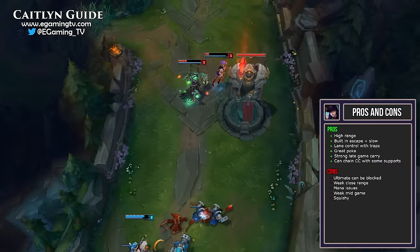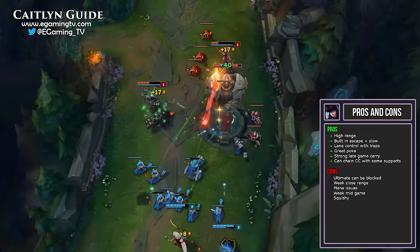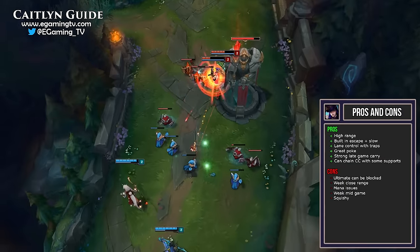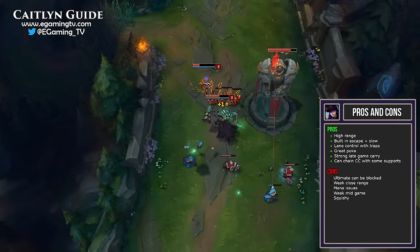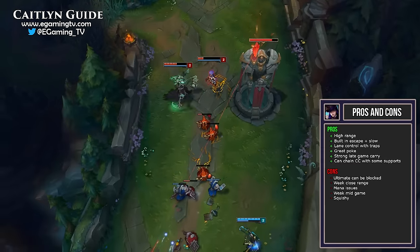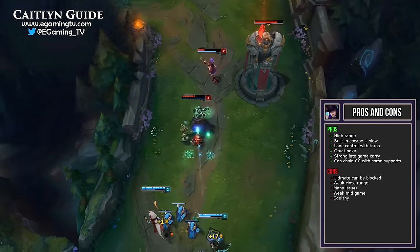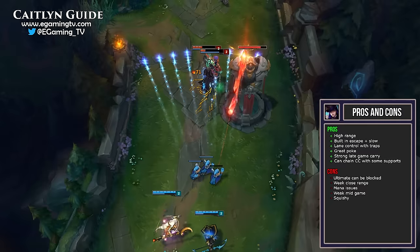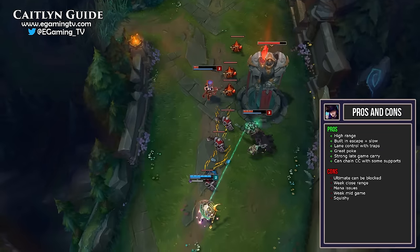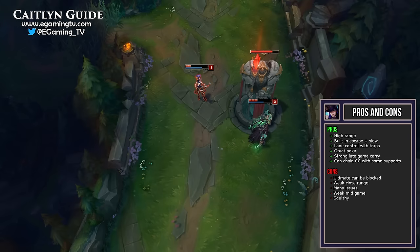Caitlyn does have some cons. The first is that her ultimate can be blocked — it's a fantastic ultimate that can do a lot of damage, but tanky champions can simply walk in front and take the damage for the target you were channeling on. This doesn't matter too much late game, but it can cost kills early and mid game. As a long range, high damage champion she is weak in close range and is squishy. You want to keep space by orb walking, but since not every CC can be dodged — and some are point-and-click — we include a Mercurial Scimitar in the build to help negate CC.